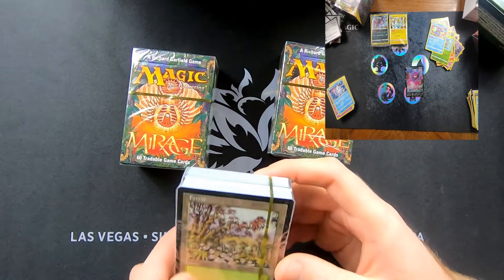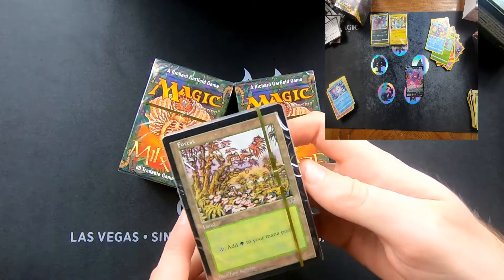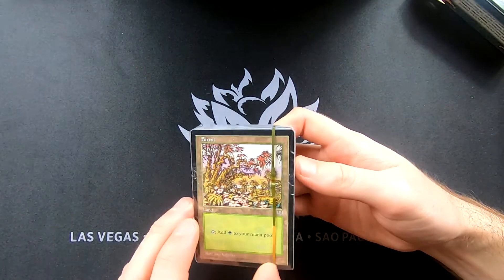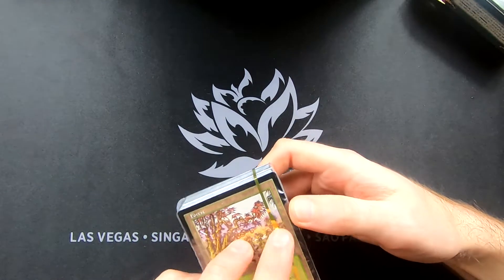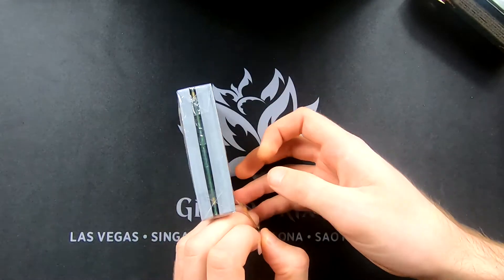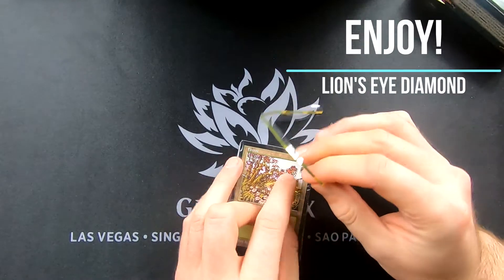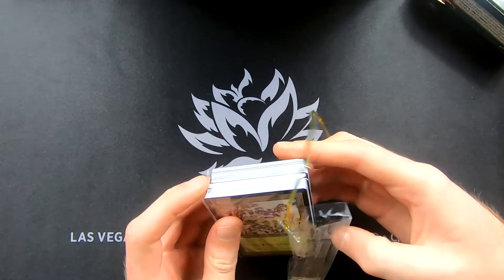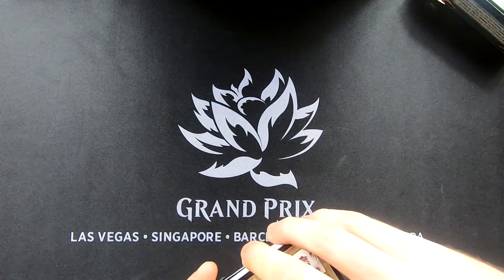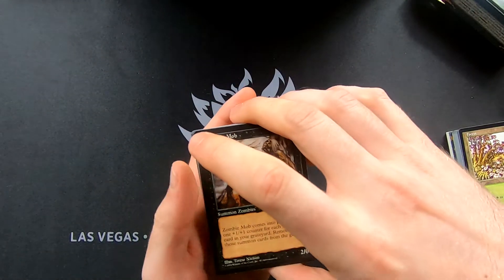So we will be doing a trilogy with Mirage. What are we looking for? We're looking for Lion's Eye Diamond and Phyrexian Dreadnought as the big hits. After Lion's Eye Diamond and Phyrexian Dreadnought, the value of the rares does drop off quite a bit.